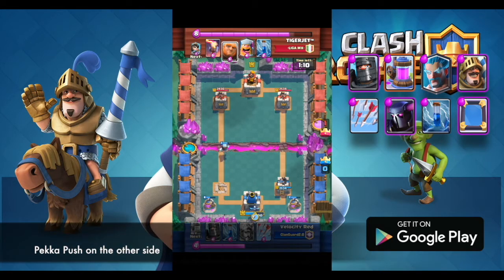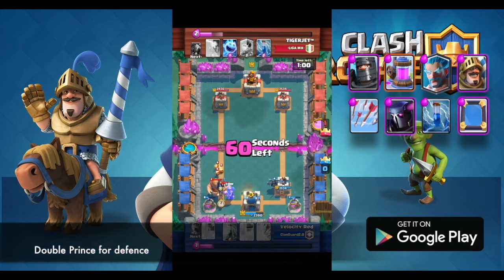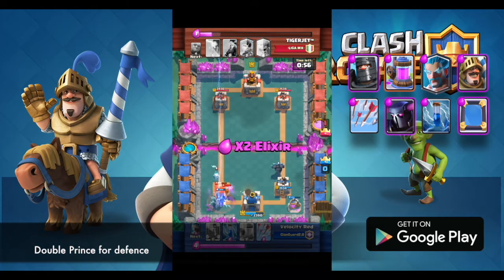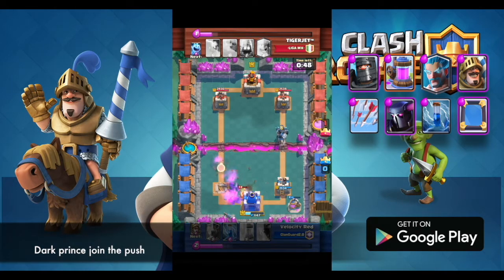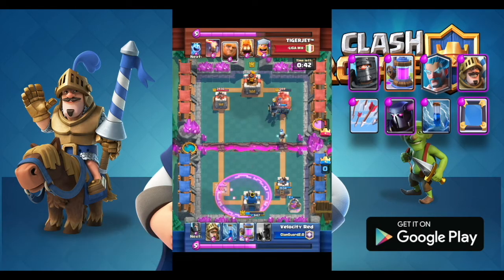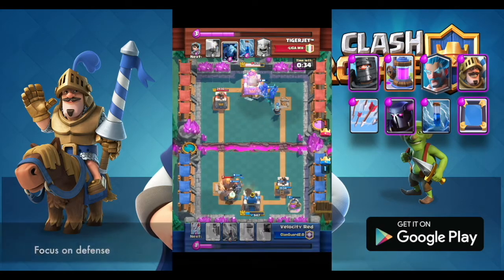Pekka Push on the other side. Double Prince for defense. Dark Prince joins the push. One down. Focus on defense.